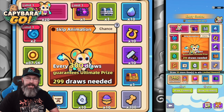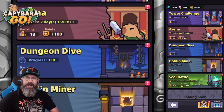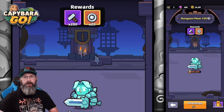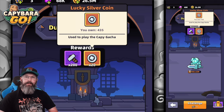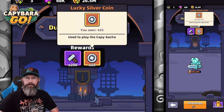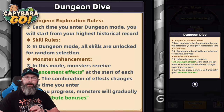This is not the only way to get these lucky silver coins. Actually, the best way in my opinion is by going over into the dungeon dive. Once you complete all your tickets in there, you can purchase two more with gems — something I suggest you do every single day. You'll only see these coins when you beat every 10 levels, so you might have to try a couple of times, but it's definitely worth doing.